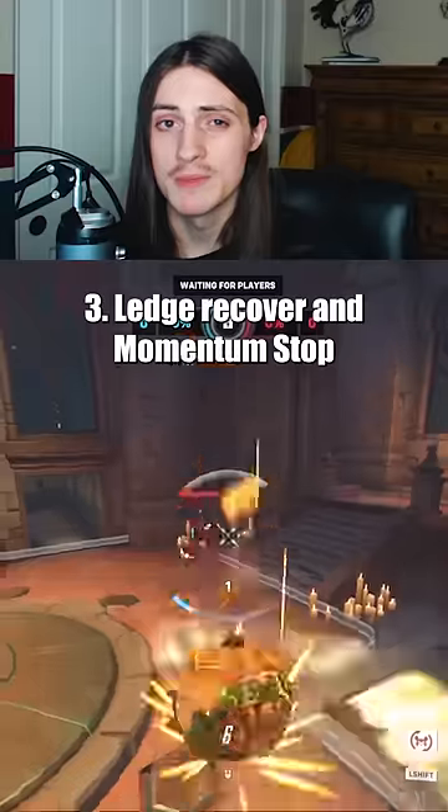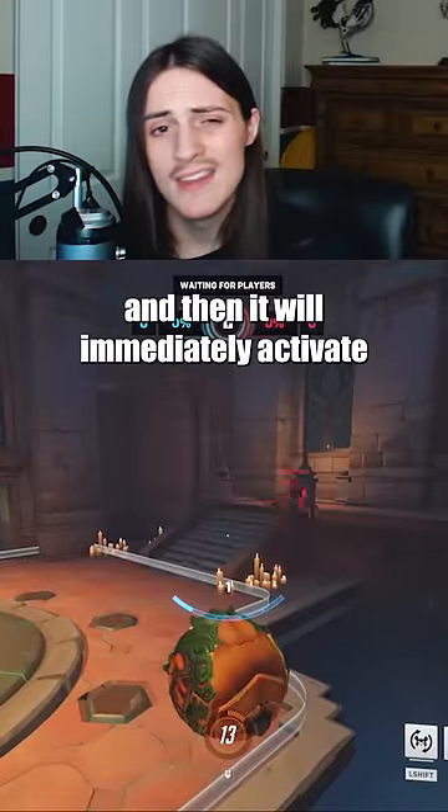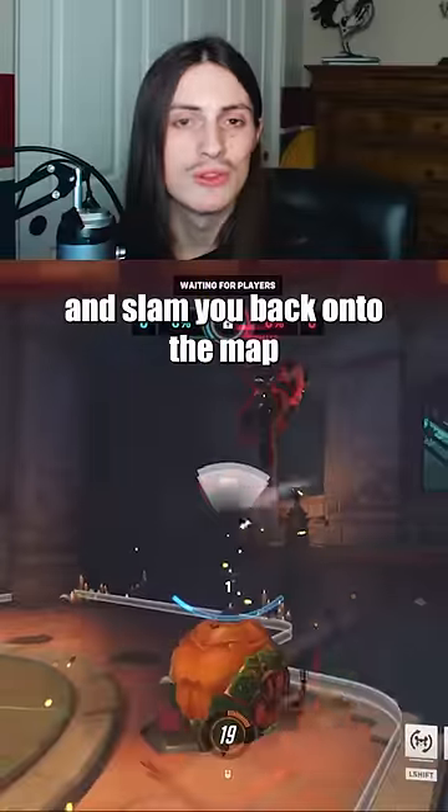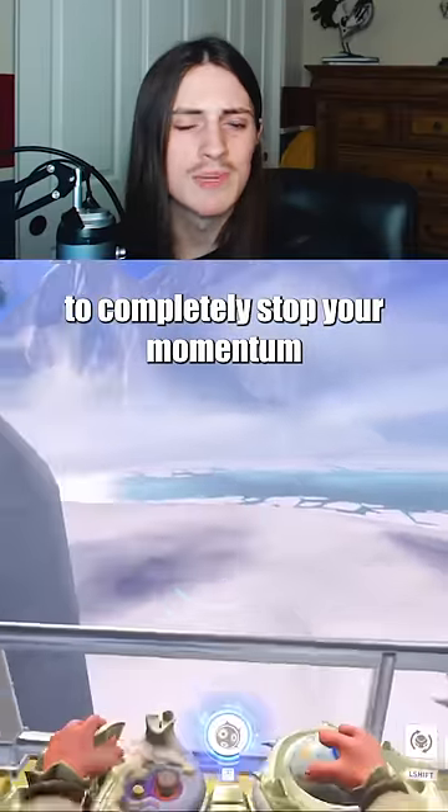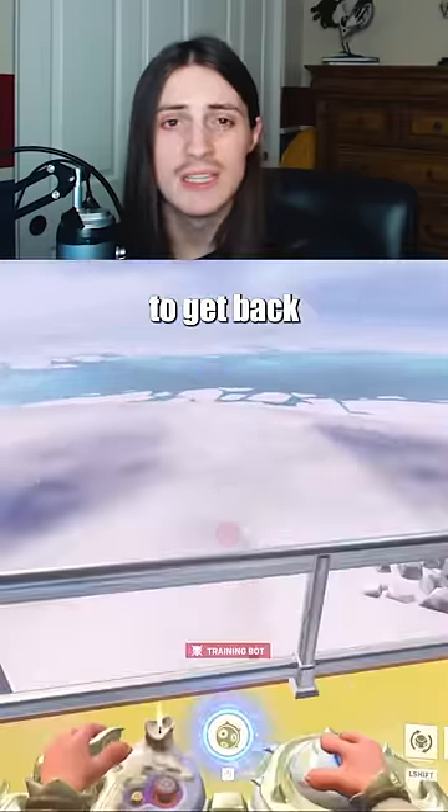Ledge Recover and Momentum Stop: When near a ledge, you can hold your pile driver in case you get booped, and it will immediately activate and slam you back onto the map. Also, if your grapple fireball is taking you off the map, you can simply leave ball form to completely stop your momentum on the ground, and not have to waste an ability to get back. Like this video once you get back.